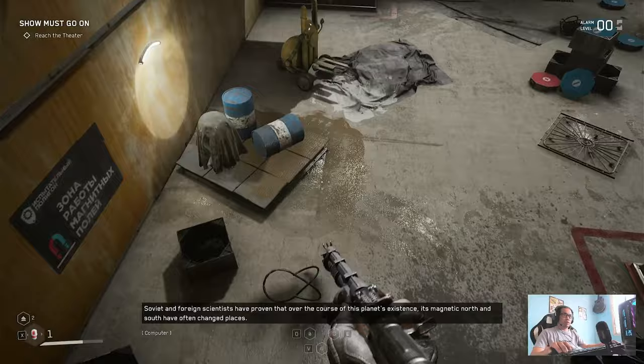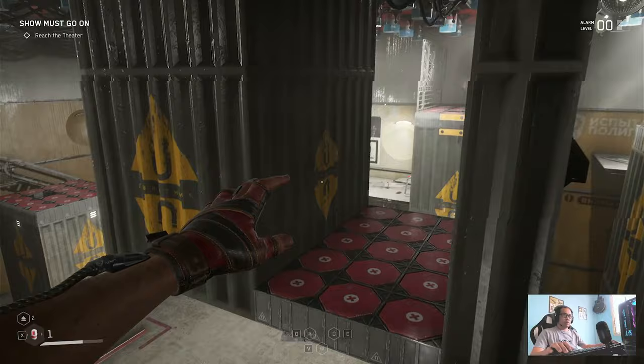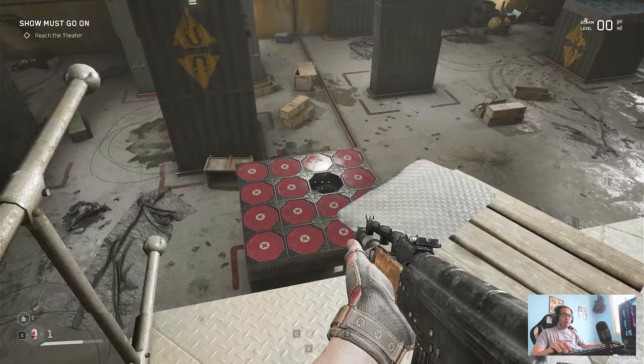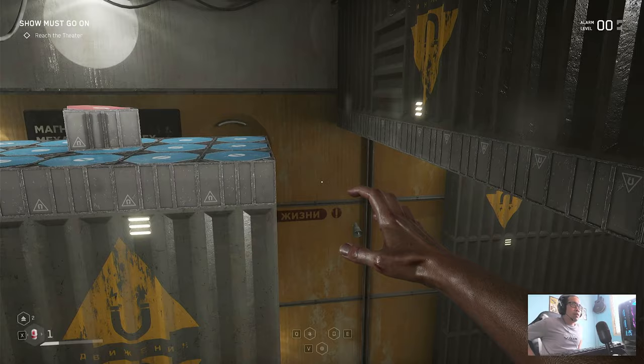Go here and this part is quite challenging. You have to go here, press that, and jump here. Then jump there, jump there, jump here, jump here, then turn that switch. Jump here and turn that switch again, jump here and jump here.